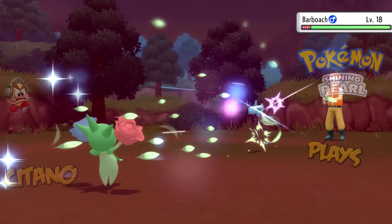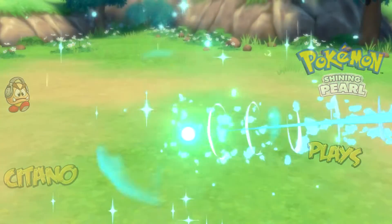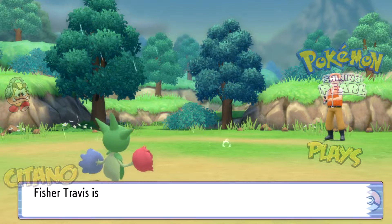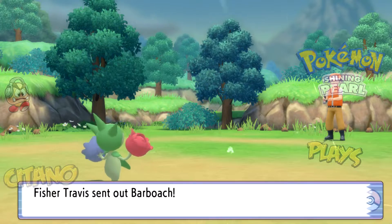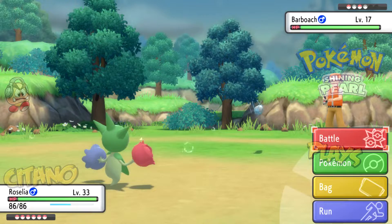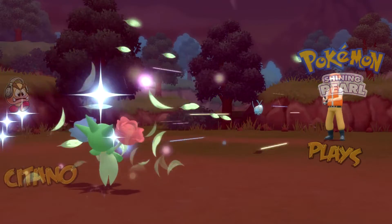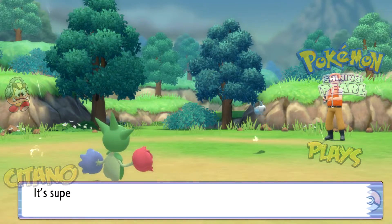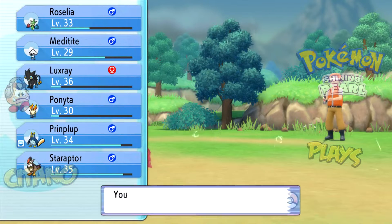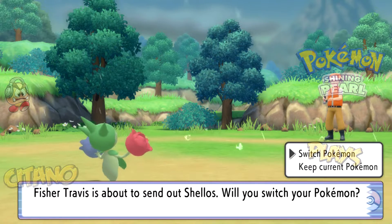Notice that the Pokemon on this route are kind of weak — they're around level 18 to 24. So you should have no problem getting all of them. After we get to the 5th gym and move to the 6th gym, we'll get trainers in the late 20s, and then early 30s at least by the 7th gym. There is going to be a big difficulty spike later on, so be warned.